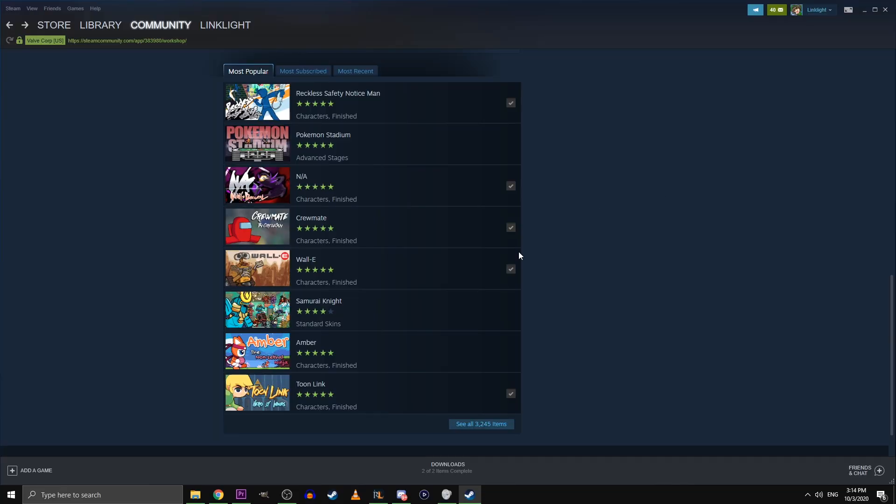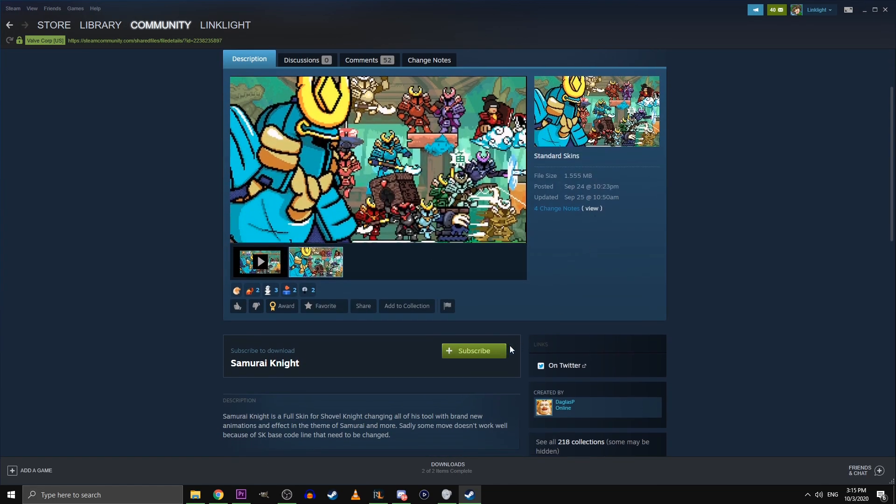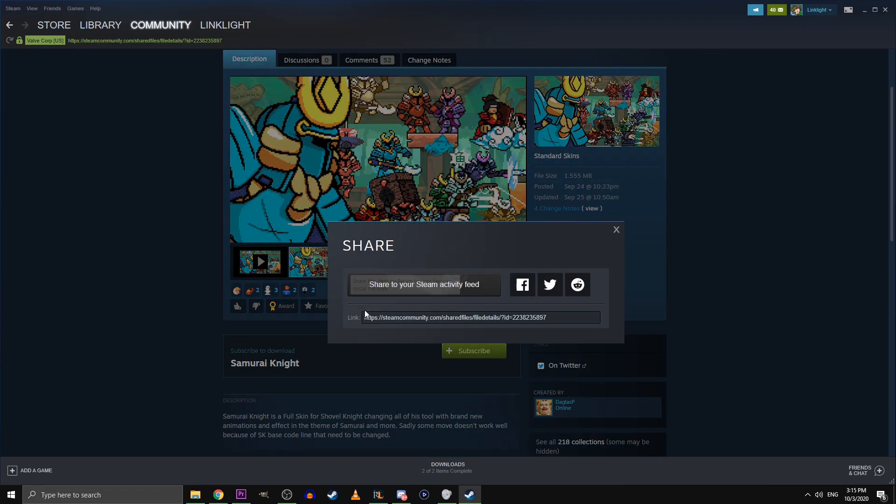To actually install a character, all you have to do is click on them, and on their page, scroll down and click the subscribe button. If you want to play this character with your friends online, you'll have to send them the link. Click the share button, copy the link, and send it to your friend.